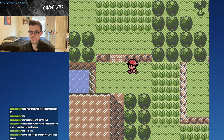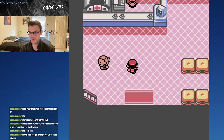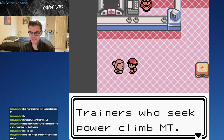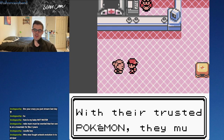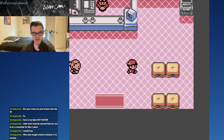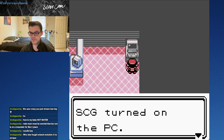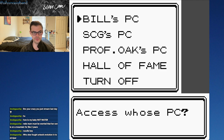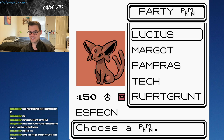Here we are at the Pokemon Center. There's one little lady here: 'Trainers who seek power climb Mount Silver despite its many dangers. With their trusted Pokemon, they must feel they can go anywhere.' Seviper is a Pokemon we haven't met yet — that's in a later generation. Arbok is not the evolution to Seviper.